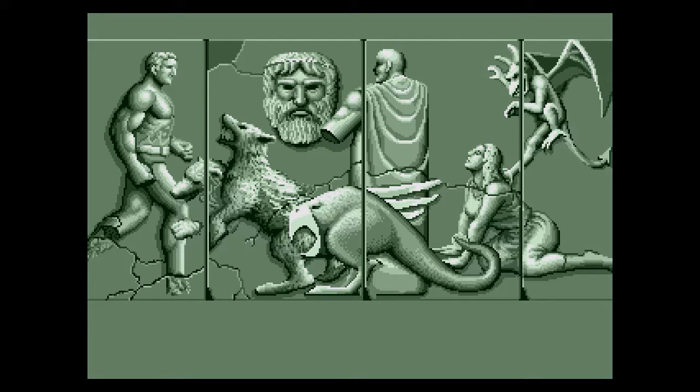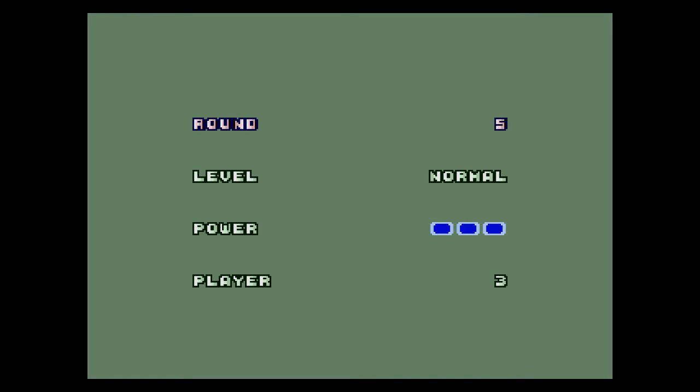To do this, I'm just going to get to the title screen. From here, hold down B and press Start, then you can choose what round you want to start from, increase the difficulty, up your power bars, and increase the lives.